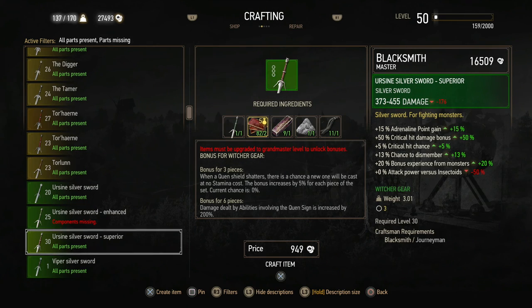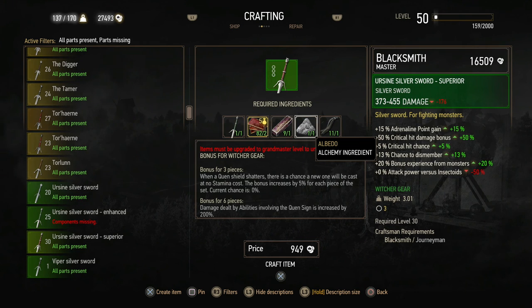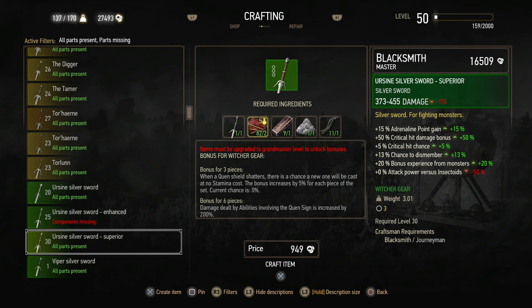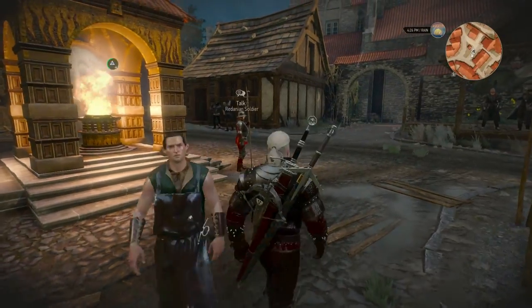And then the superior Ursine Silver Sword. It took me a bit more time. Leather Scraps, Dimeritium Ingot. And for this one I had to jump into the alchemy recipes — Albedo, and then a bit of Monster Hair. There we go, Silver Sword Superior. Thank you, Hattori.